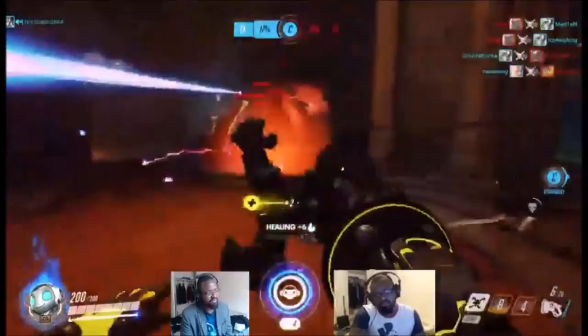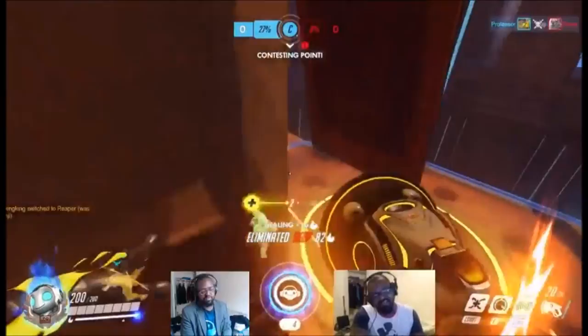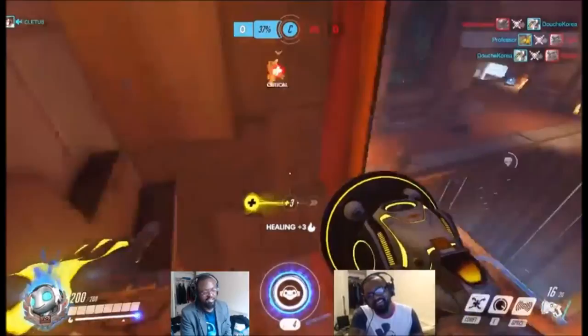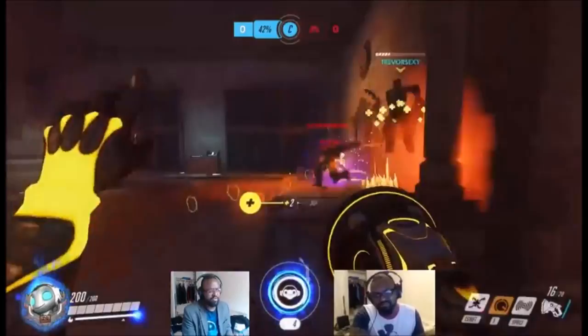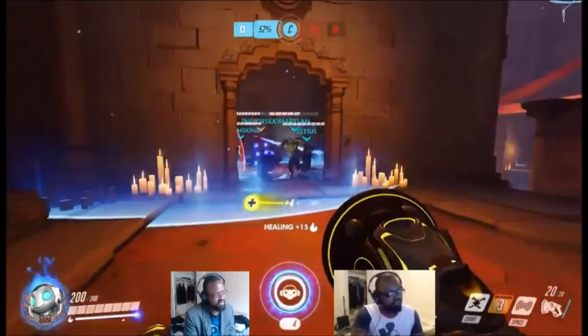We're actually pushing them off, but the enemy team has actually switched to a bunch of Winstons to push back. I get back to my position and I notice that Winston used his leap to get on the point, which puts him in a very vulnerable position, so I was actually able to knock him off the map. I know that Winston's leap is on a 6 or 7 second cooldown, so as soon as he leaps on the point and can't jump again unless he ults, I knocked off two Winstons. That got momentum back in our favor and we were able to push back to their spawn once their Winston push failed.